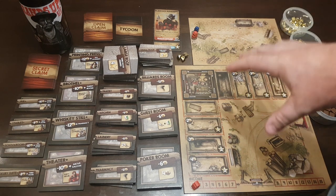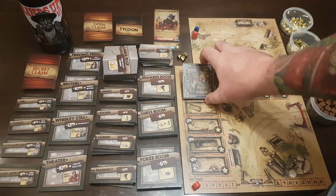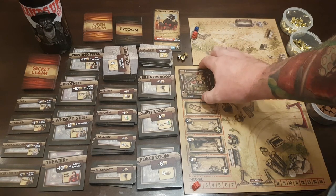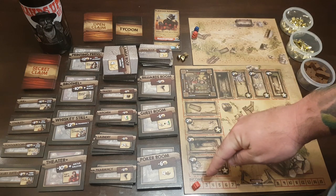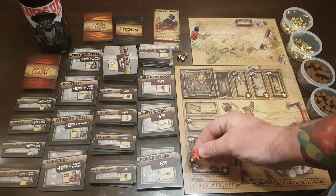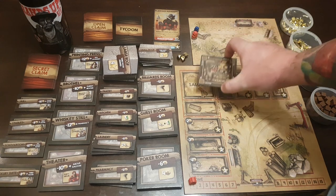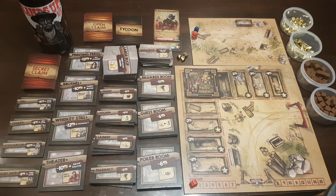We're competing saloons — I'll have my saloon on my player board here, and someone would have a player board across the table with their own saloon. We're competing for business: travelers, citizens, outlaws, people to come and stay, drink, and party at our saloon. Each player starts with their own player board and a matching colored saloon. You also get your own meeples — one for the scoring track and one for the income track. Your income is always equal to the number of tiles you have on your player board.